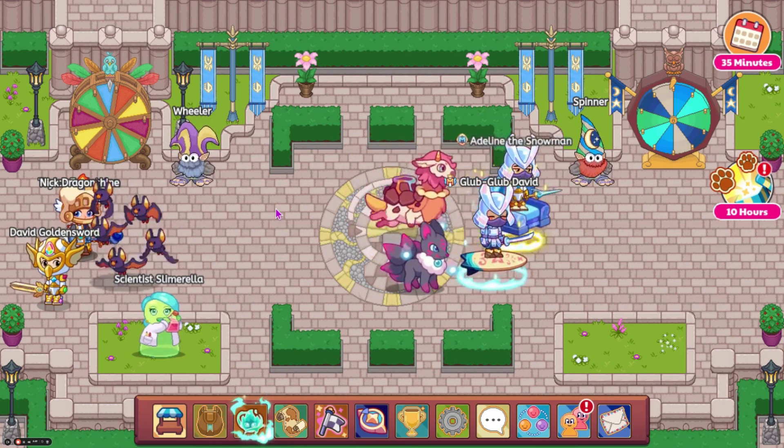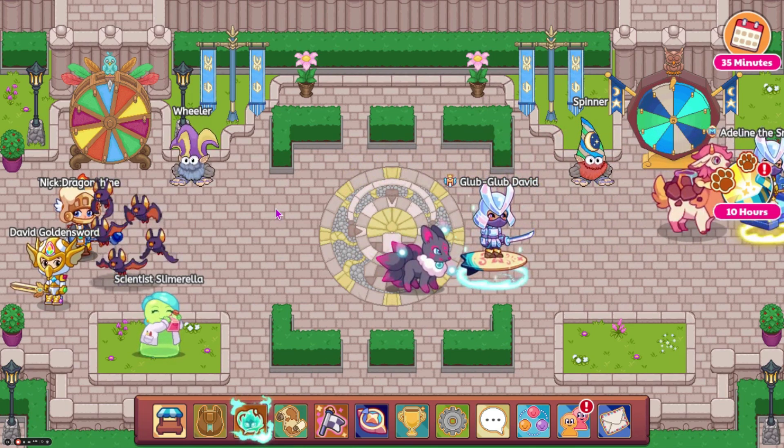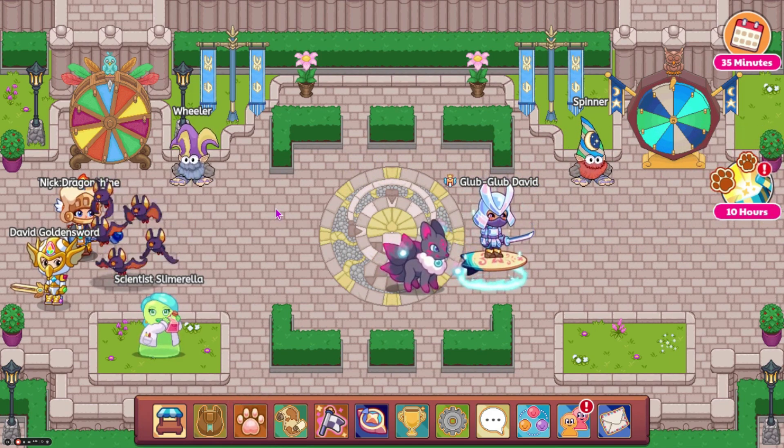Alright, so first off we have two mounts to look at. I'm not sure if both of them are for Spring Fest, but let's go ahead and look at them. So here is the first one. This is like a new Flowerbush mount, sort of. It just has slightly different shaped flowers, but other than that it looks pretty similar to the original.